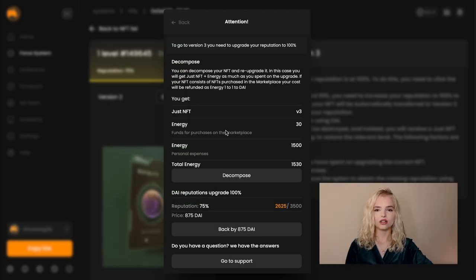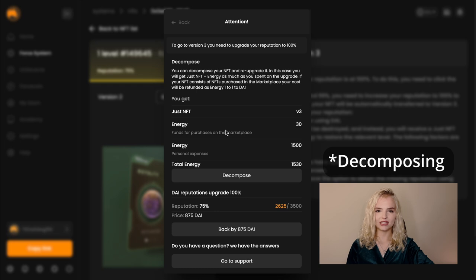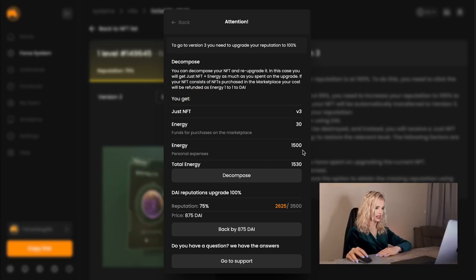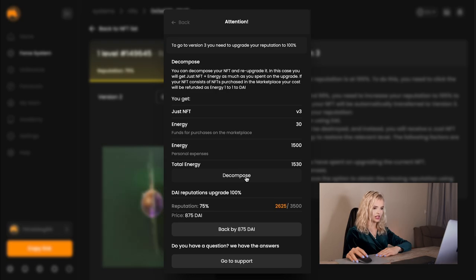Baking by DAI will instantly grant you a 100% reputation and migrate your NFT to version 3. Splitting will allow you to convert your personally spent SFC and SFC2 into energy tokens, as well as the funds spent on the marketplace for a specific NFT in a 1 to 1 ratio.